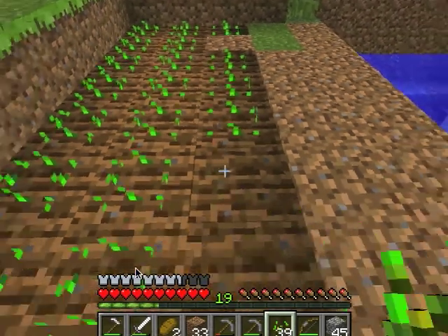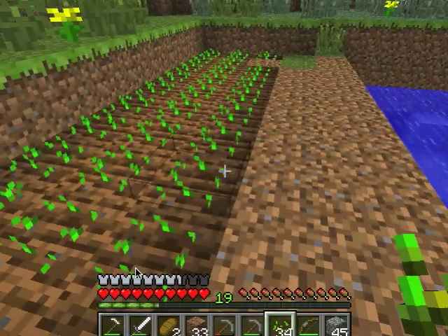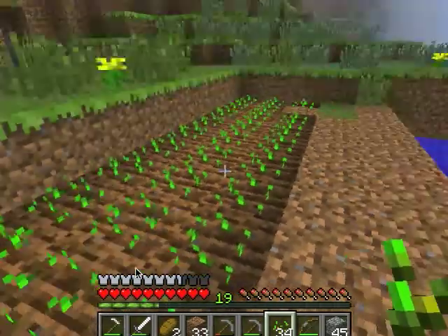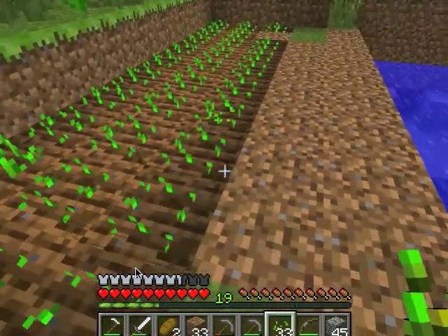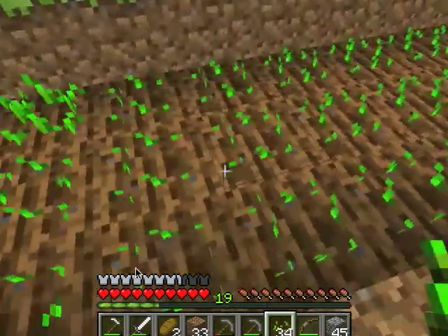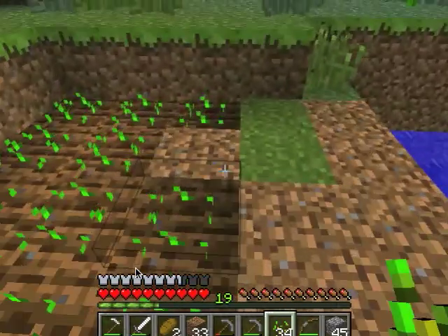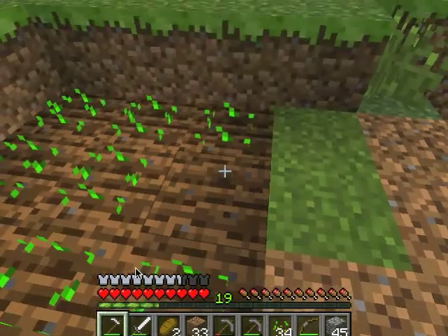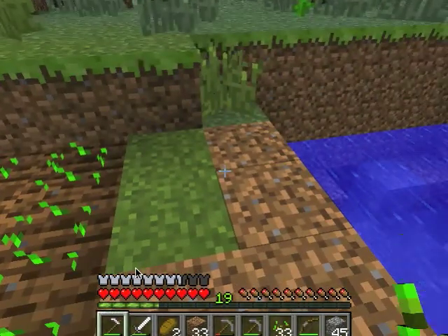Once you have the hoe, you just go and hit the use button. Don't hold it down, because that will destroy and break it apart like it does any other thing. Once it turns that different color, you can lay the seeds down and the seeds will grow. This is what they'll look like when they're planted. There is one starting to sprout up.